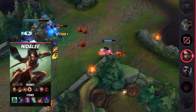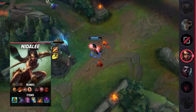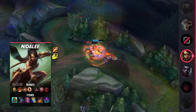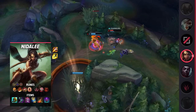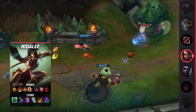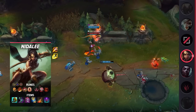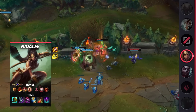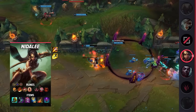Diving into her build, you're going to be taking Flash and Smite as your summoner spells. For your runes, be sure to take Conqueror, Triumph, Legend Tenacity, Last Stand, Eyeball Collection, and Treasure Hunter. When it comes to your items, you'll be building Divine Sunderer, Sorcerer's Shoes, Demonic Embrace, Zhonya's, Deathstalker's Blade, and Abyssal Mask.